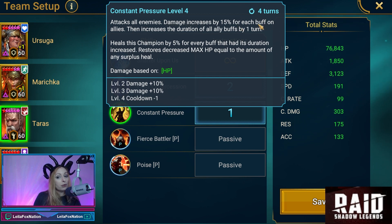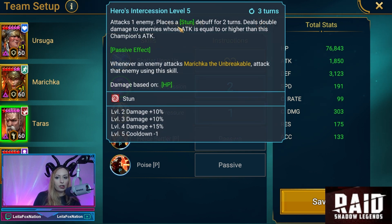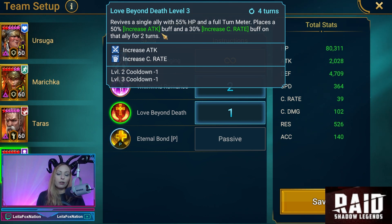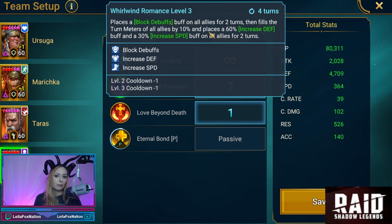Taras's Constant Pressure is AOE damage increased by 15% for each buff on allies, and he gets a heal as well as restoring max HP. Hero's Intercession is going to be a stun. With Marichka on the team, whenever an enemy attacks her, he attacks too. Siffy will use Love Beyond Death for increased attack and crit rate, and Whirlwind's Romance for block debuffs, increased defense, and increased speed.